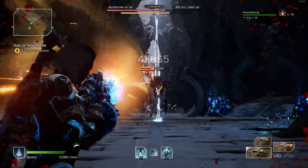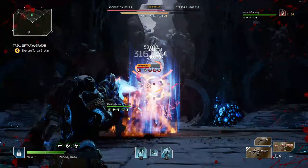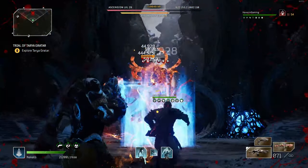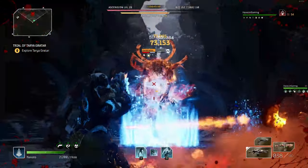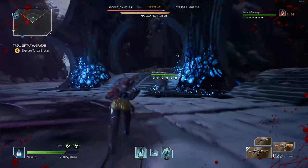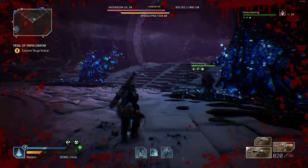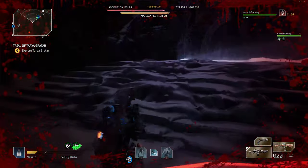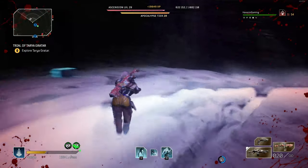DPS the boss again until she is immune, and look for the next pillar. If solo, this phase should only include one pillar to capture, but if playing duos or a team of three, this has the potential to require multiple zones — two or maybe three — to be captured simultaneously, like you see here. Once complete with each zone, make sure to help your teammate capture their zone, or it will be a wipe.